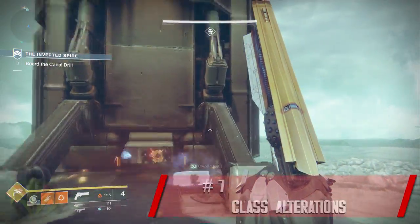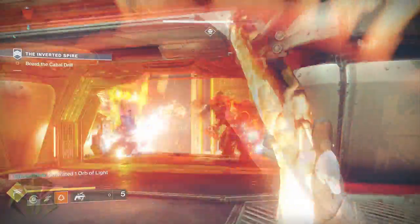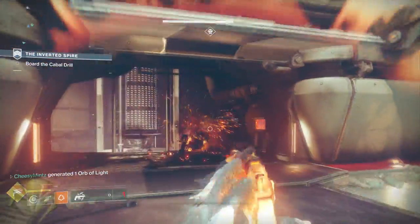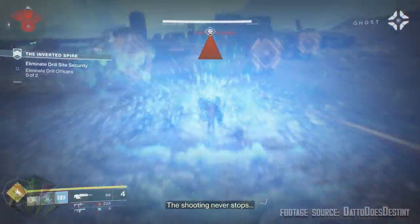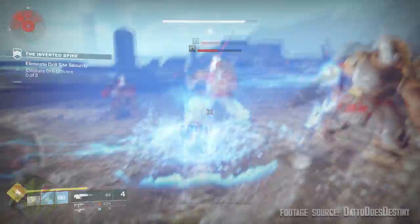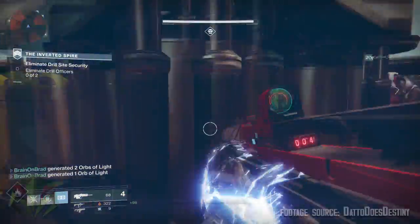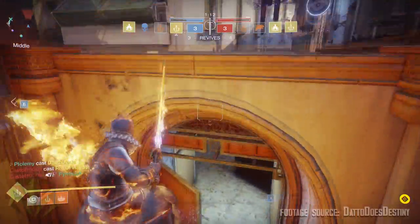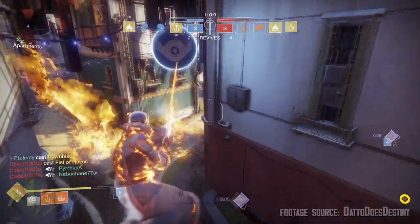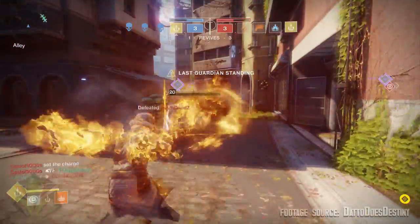Besides the new subclasses, there were also alterations to existing classes. For example, the Gunslinger Hunter can now have 6 rounds instead of 3 with the Golden Gun super, but the time to fire off those rounds is dramatically reduced. The Striker Titan's Fist of Havoc still slams down with a shockwave of death, but now it turns into a roaming super, allowing for additional slams and shoulder charges. It should also be noted that all supers now seem to be roaming supers, allowing classes to activate their super and stay on the hunt — which will obviously impact both PvP and PvE.